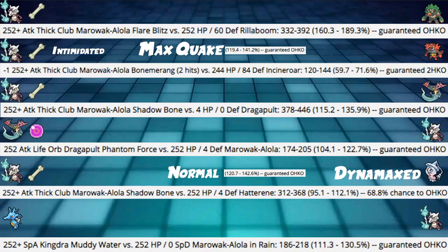Next, Poltergeist into a Dynamaxed Dragapult - we are getting a guaranteed KO. Obviously if it doesn't Dynamax we kill it. If it doesn't Dynamax, Phantom Force is capable of KOing Alolan Marowak, and same with its Max counterpart. Max Poltergeist still KOs Alolan Marowak, but if we Dynamax, it won't - which is very good. Then Poltergeist into a Hatterene at max HP and Defense hitting 95 to 112%. If it's not Dynamaxed we can take the KO. If it's Dynamaxed, we have a 68% chance to KO.